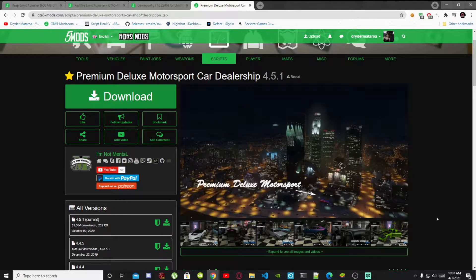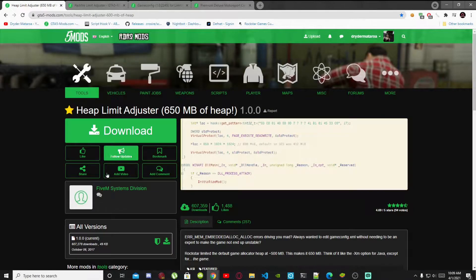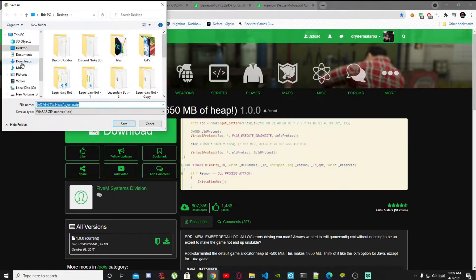Welcome back everybody. This video is all about how to install the Premium Deluxe Motorsports car dealership inside your Grand Theft Auto V folder. Like always, make sure you download all the requirements. I am going to install this mod inside a clean GTA V folder, so if this mod crashes your game or doesn't work, I highly recommend installing inside a clean GTA V folder. Download the mod — I'll leave the link in the description below. Don't forget to download Heap Limit Adjuster as well.